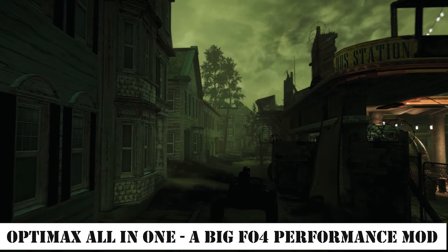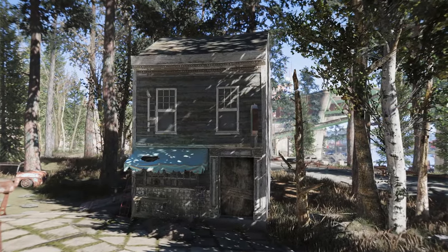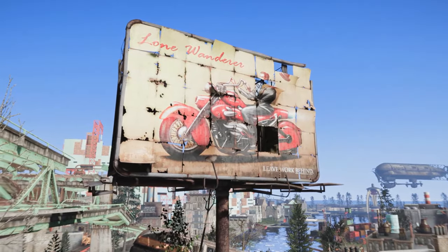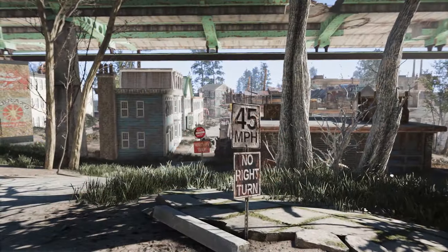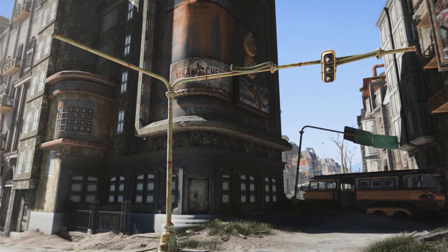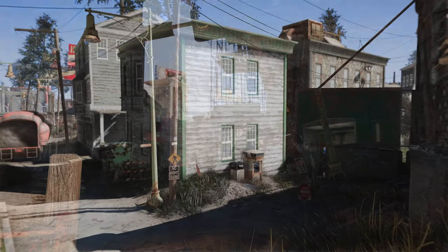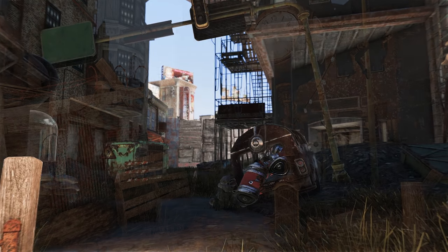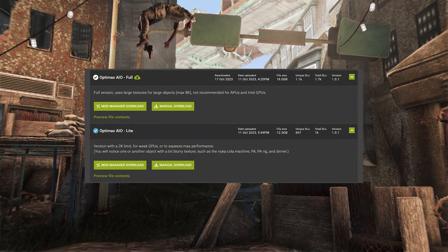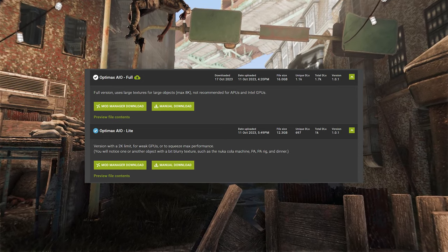Next, there's Optimax All-in-One, a big FO4 performance mod. This is a consolidated version of the big FO4 performance mods introduced earlier. It uses artificial intelligence to generate beautiful and lightweight textures for Fallout 4. The goal, according to the modder, was to improve texture quality while enhancing FPS compared to the vanilla game. The All-in-One pack now allows for a one-time download, with a full version and a light version available — though the file sizes are quite large.